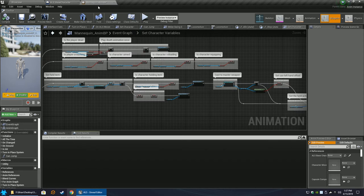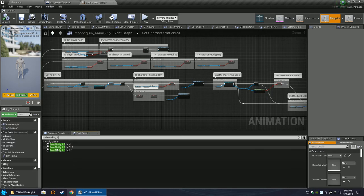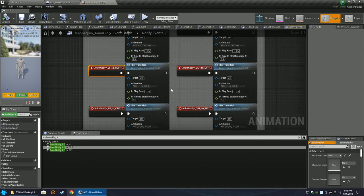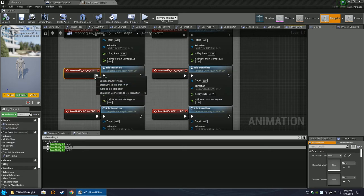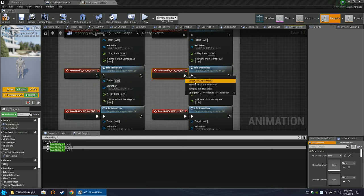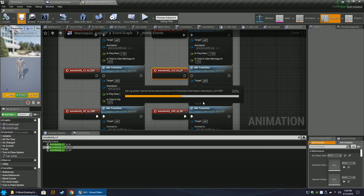In the Mannequin Anim BP, search for 'anim notify underscore lf' then 'underscore to underscore clf'. Double click that result. These are the transitions for going from crouching to standing or standing to crouching. It should always be left foot when holding a weapon. Right-click the pin there and break the link, then break the link on the second one as well - those are under 'anim notify clf to lf' and 'lf to clf'. This prevents the gun from lowering during the crouch animation.